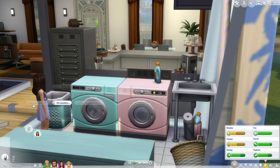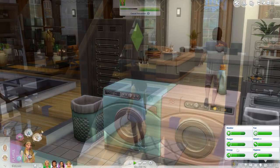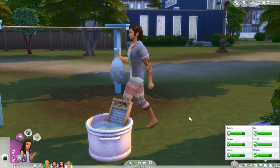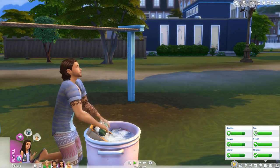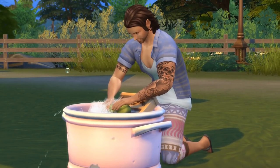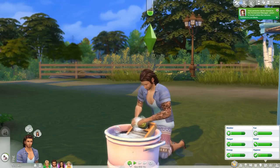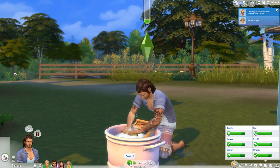Now we're going to have him do laundry by washing in the wash tub, which is super exciting — I love that that's an option. He's going to go put them on the clothesline and it's about 5 PM, so the weather outside looks really pretty. He just throws the clothes in — it looks like he's on a farm doing this. I love it. The interaction lasts a while, which I like because it doesn't go away too quickly.